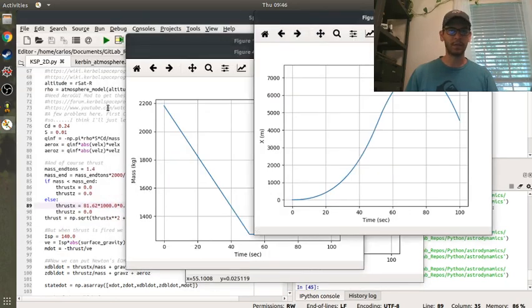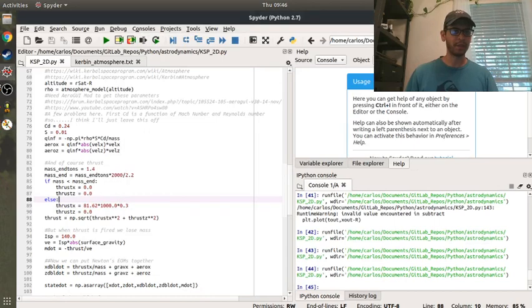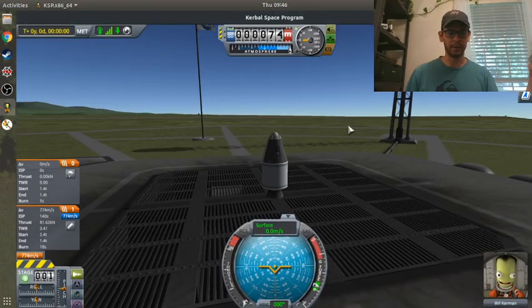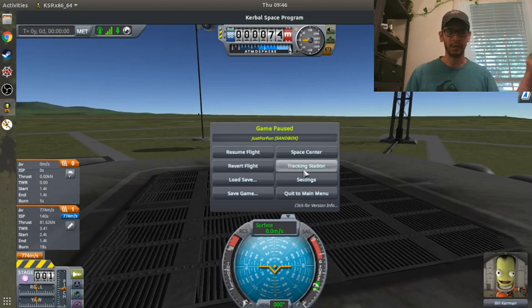At 30% thrust, that's like 7 kilometers. So let's make a new rocket. I'm going to hit escape, go to the space center, and build a new rocket with 30% of the max thrust and the same propellant.